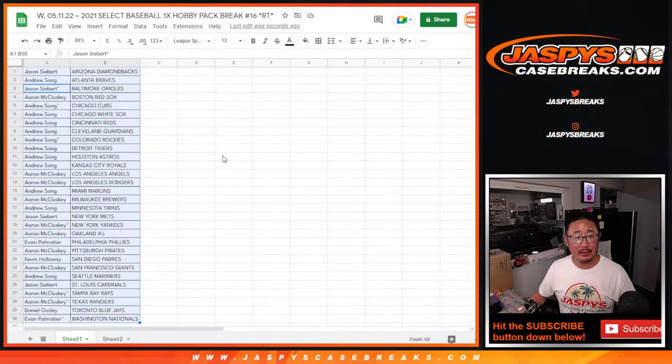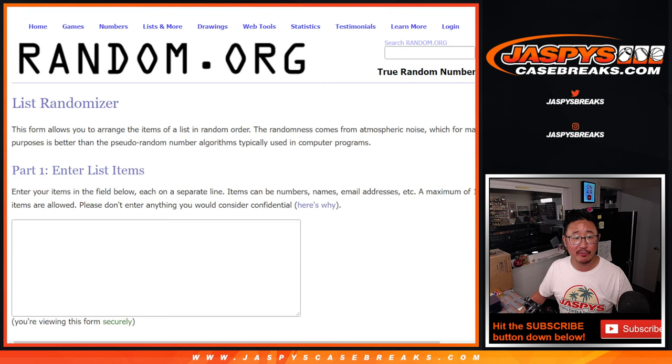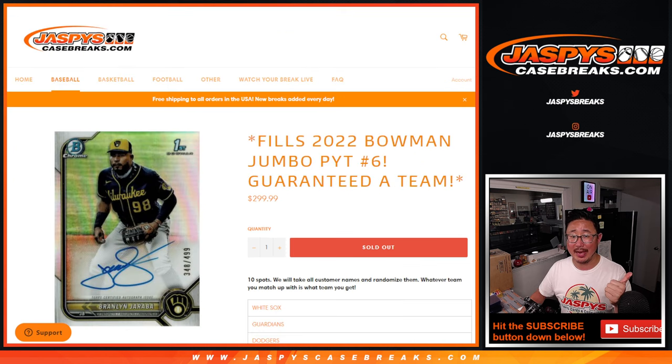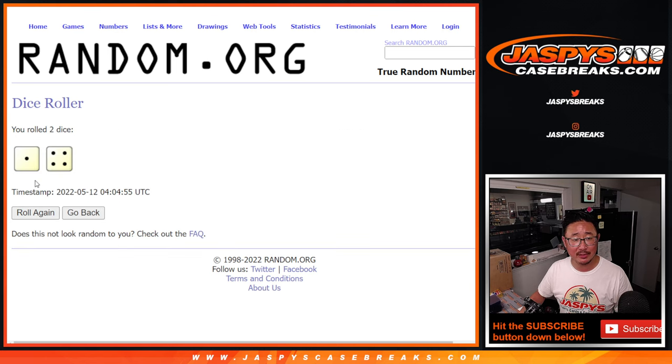Nothing too crazy there, but let's see who's going to win the spots in that team random. So let's gather everybody's names again, top to bottom, third and final dice roll. There's going to be a lot of sad faces here because it's only the top three that are going to be in that. Good luck. Let's roll it, randomize that list — one and a four, five times, top three after five.